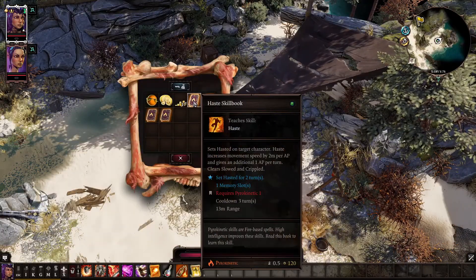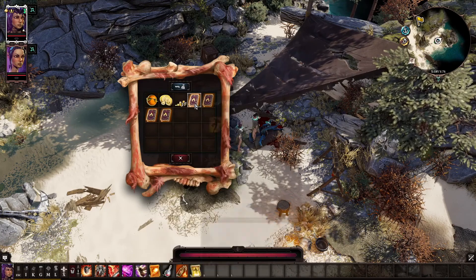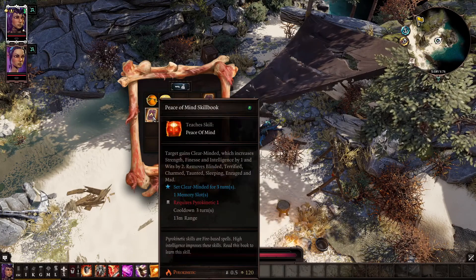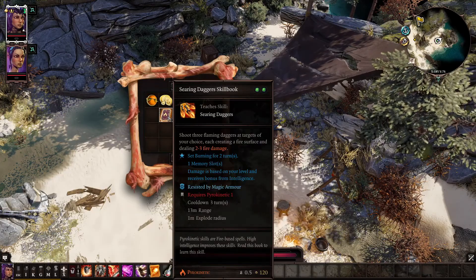A quick note while I'm here: I wouldn't use haste or peace of mind for this — they're actually really valuable skills. I'm going to send them to Sabeel. You can use ignition or searing daggers; any pyro book works.